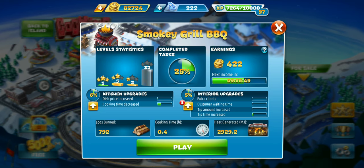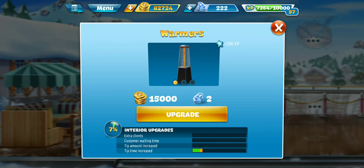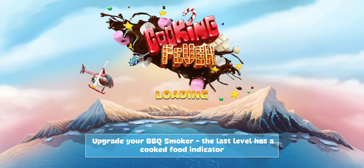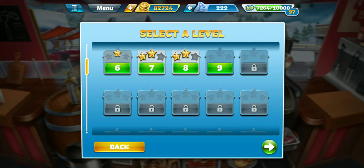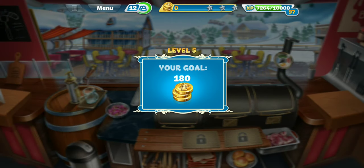Today we're at the Smokey Grill BBQ. Let's go ahead and check out our newest interior upgrade here, which is the warmers. These help with the tip time increasement. Actually, let me head back and head over to Kitchen Upgrades, because I was able to unlock something, which was the buns. Last time I was here I got up to level 9 before I failed. For this video we are on level 5, which I have a 2-star on, so let's just go ahead and get right into it.